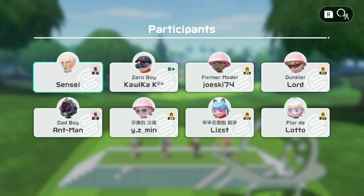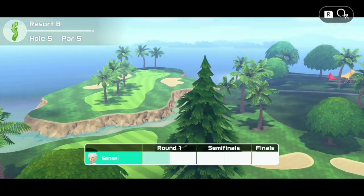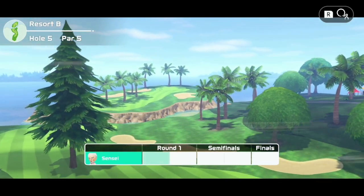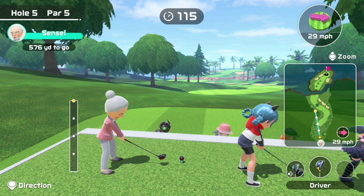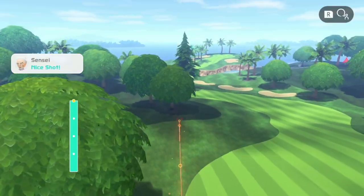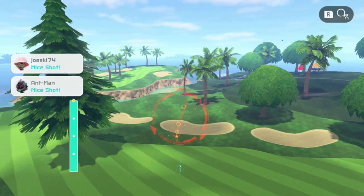What is up everybody, welcome back to another Switch Sports Golf video. Today I am back on the grind, trying to push to new ranks that I've never been before. Currently in S6, obviously the ultimate goal is infinity rank, but the next step for me will be S7. I want to get a little bit closer to that today — I'm going to play some games, try to win some games, and get some more rank.